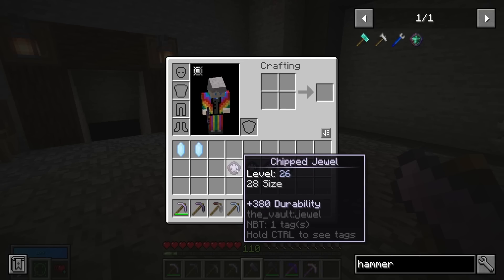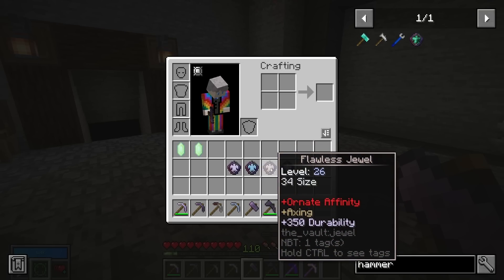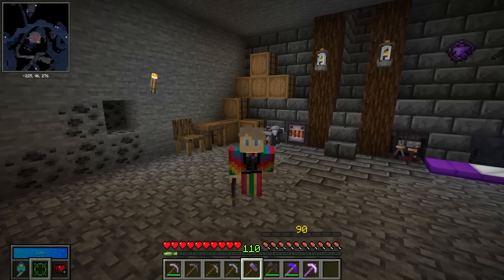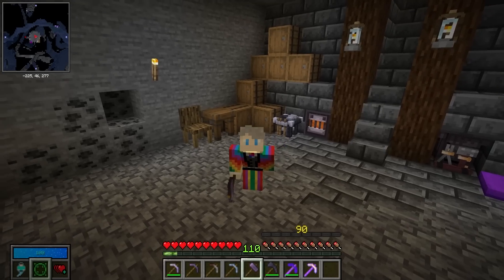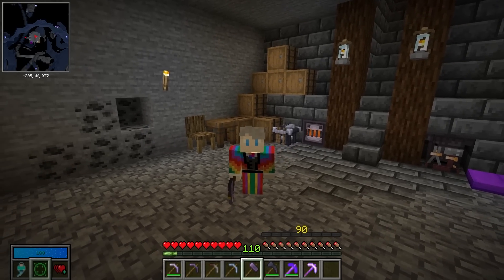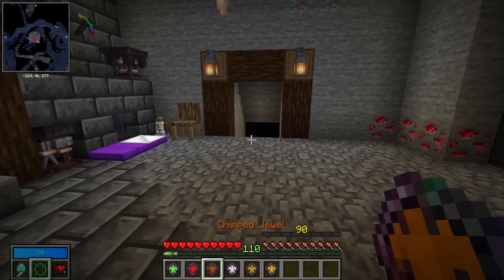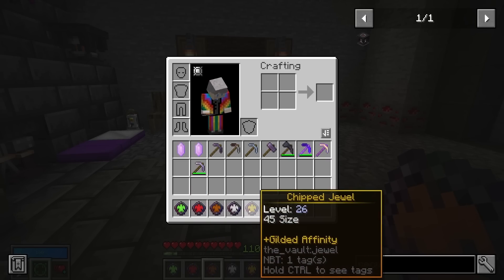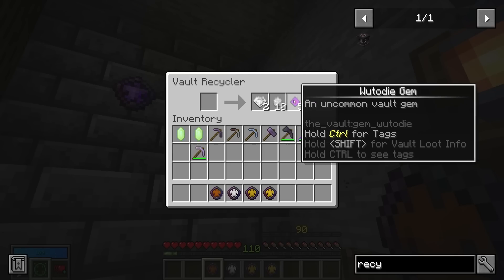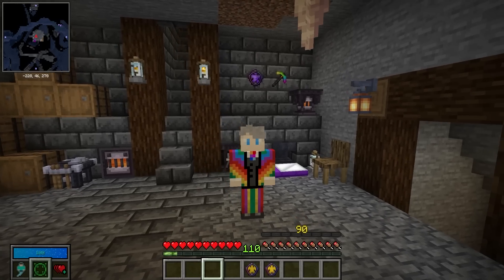Jewels come in four rarities: chipped rolls one modifier, floored rolls two, flawless rolls three, and perfect rolls four. As a general rule, more modifiers is better — but be aware of size, because four chipped jewels all size 20 with one modifier each can be better than one perfect jewel at size 90. If you end up with jewels you don't want, take them to a vault recycler to break them down into gemstones, silver scrap, and wootadai — the materials you need to craft more gems. Pretty much recycling.